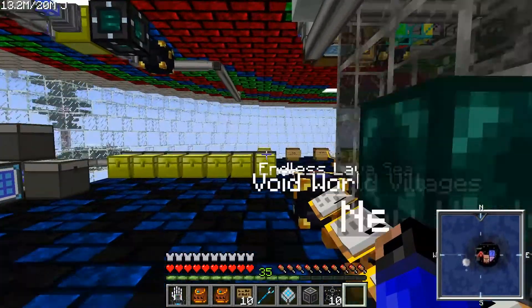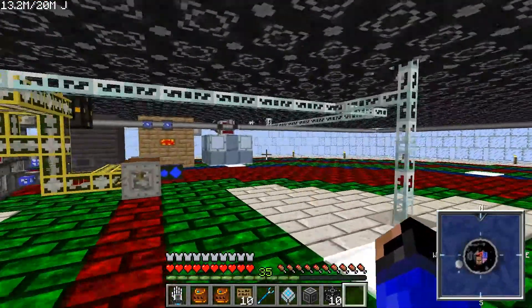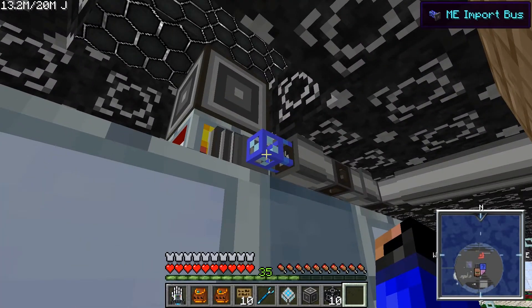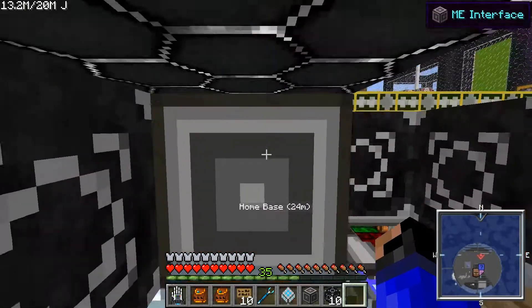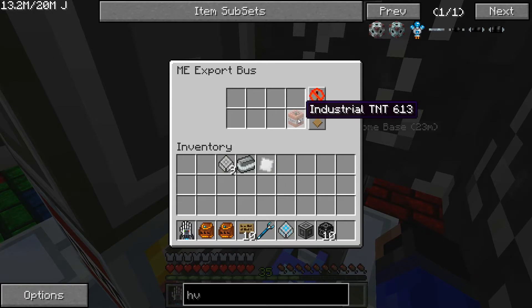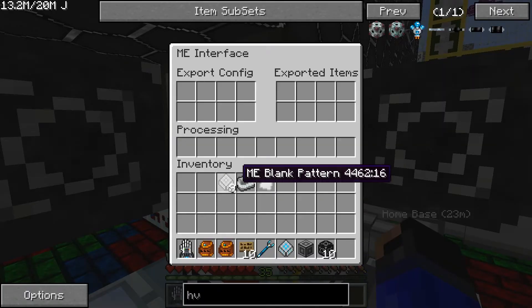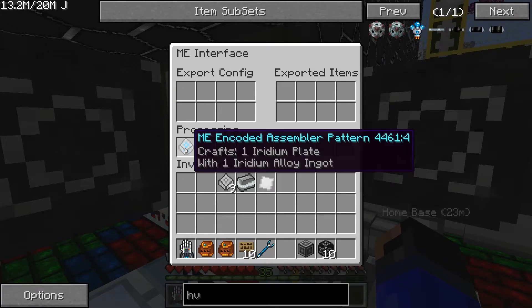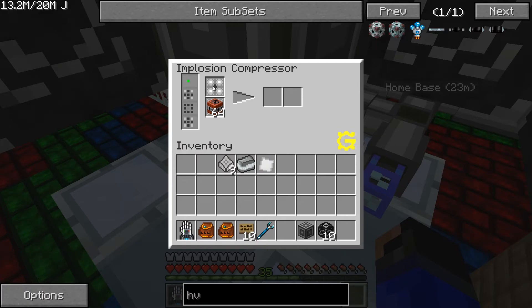Now what do you do with this? This is the more difficult part. I searched for quite a bit on the internet before I finally figured this out. I have rebuilt my implosion compressor over here so I can easily attach it to this ME network. This is the ME import bus to take stuff out of the compressor. Over there is my ME export bus set to put all of my industrial TNT into the implosion compressor so it keeps it full. And this is where you put this — whenever you have a request for one iridium plate, take one iridium alloy ingot from the network and put it into the top part of this, the same way that a BuildCraft pipe would put it into this section here.